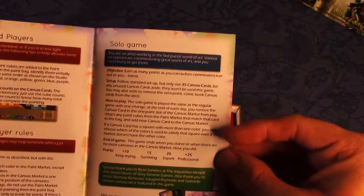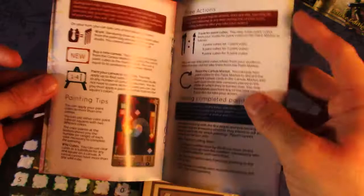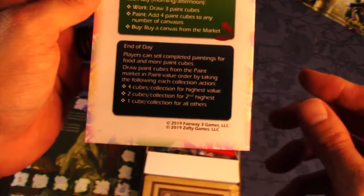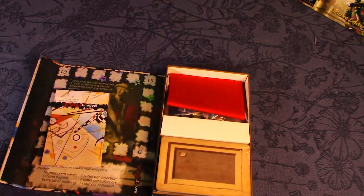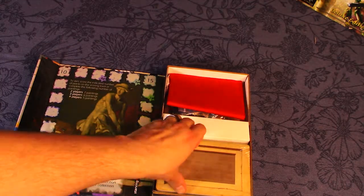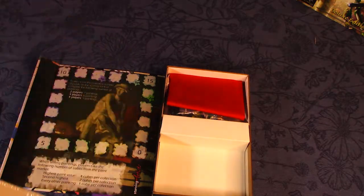We've got the official rulebook here, and the solo mode rules are right on the back. There are just a couple of modifications to the standard gameplay. It's a pretty simple rulebook — comes in at 11 pages. This is a lightweight game for sure; it can take a while to play but it's not a deep game. It is, however, a beautiful game, and that's why I added it to my collection.